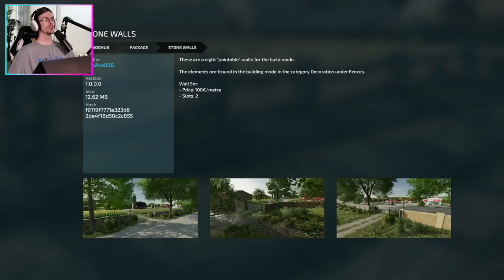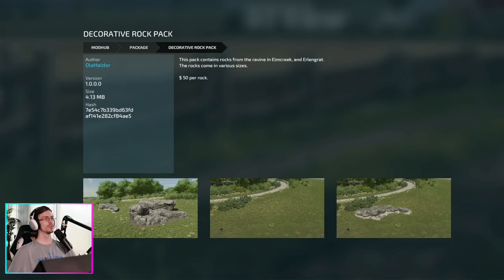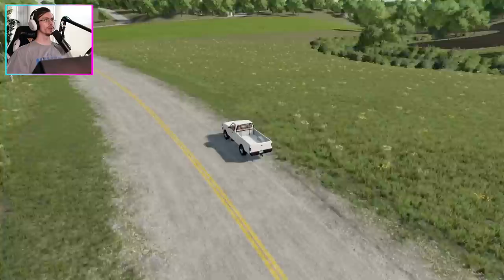In this build, we'll be using exclusively console-ready mods that you can find on the in-game mod hub. The mods for this build are: Stonewalls Pack, Decorative Details Pack, Old Farm Package, Flower Pots Pack, Parking Spaces, Placeable Vehicle Pack, Placeable Objects Pack Decorative, Rock Pack, Plotter Tap, Placeable Ramp, U.S. Mailboxes, Grape Processing, Garden Lounge, Old Brick Well. This build will take place on the base game Elm Creek Map.